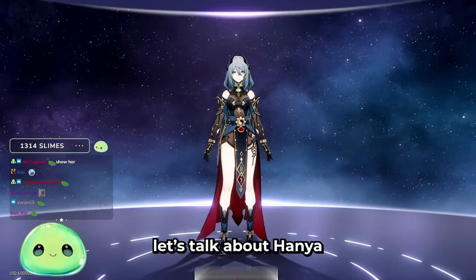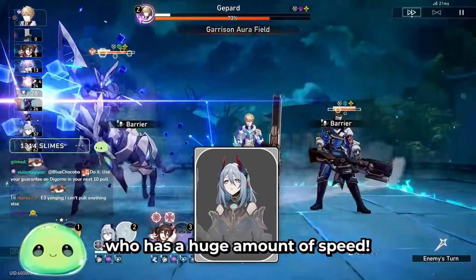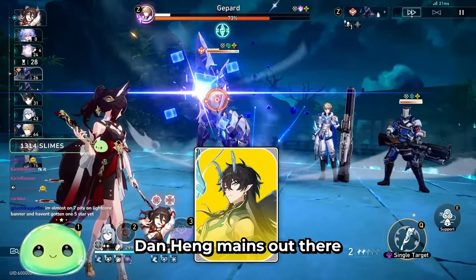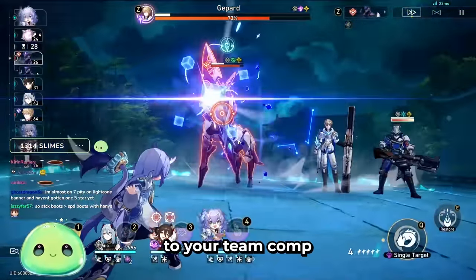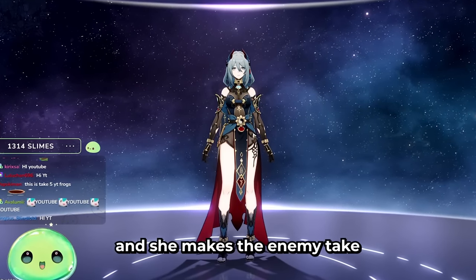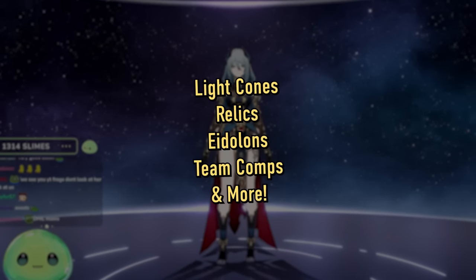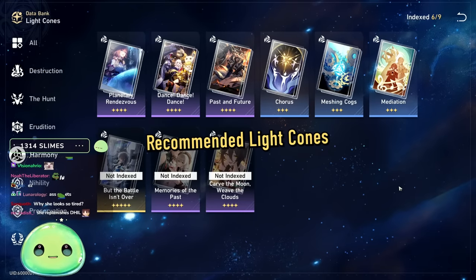Alright, let's talk about Hanya — the newest 4-star Harmony physical character released in version 1.5. She has a huge amount of speed and can replenish skill points for your team. For any Danheng mains out there, Hanya could be a very good asset. She gives speed, attack, skill points, and makes enemies take more damage with her skill. We're gonna dive into light cones, relics, eidolons, team comps — the whole shebang. Let's get into it.